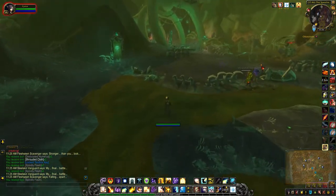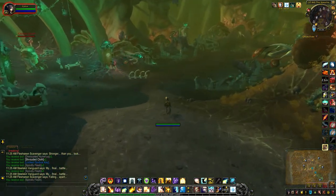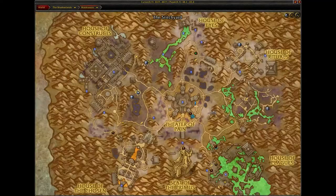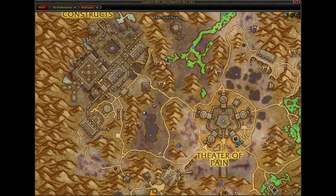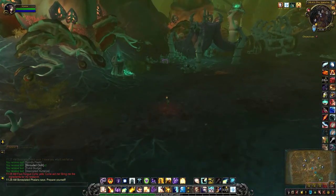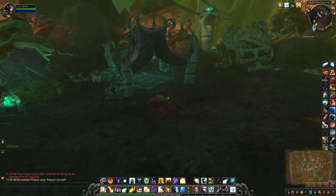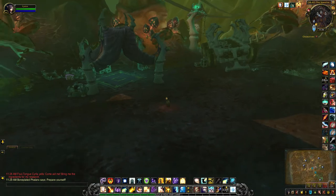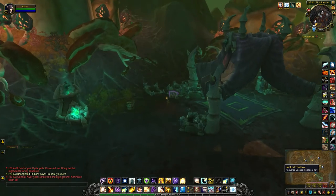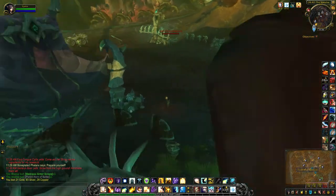So once you've completed the world quest, all I did was head over here. I'm currently in this spot right here — I've just located a chest sitting on the ground, which is very close to the construct supply key, which is usually up on that wagon over there. There you go.